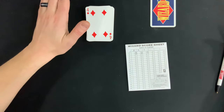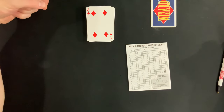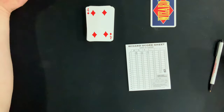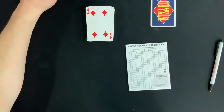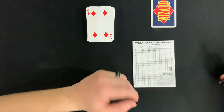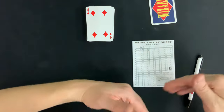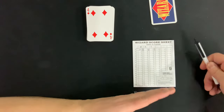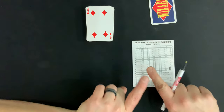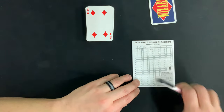Scoring is simple: you only ever get points if you successfully guess how many tricks you took. Even if you took all the tricks but didn't predict it, you lose points. If you correctly predicted your tricks, you immediately get 20 points, plus an additional 10 bonus points for every trick you predicted. So M gets 20 points for predicting zero and getting zero, while T gets 30 points — 20 for being correct plus 10 for one trick.